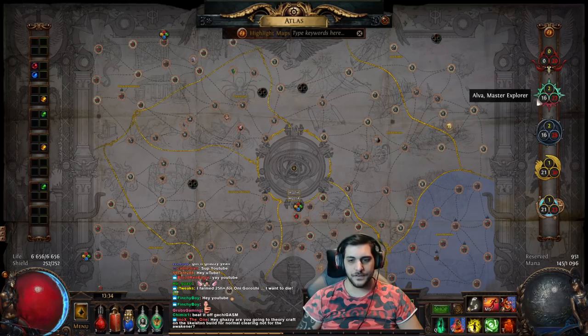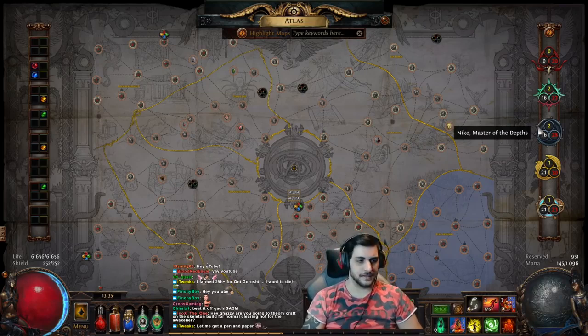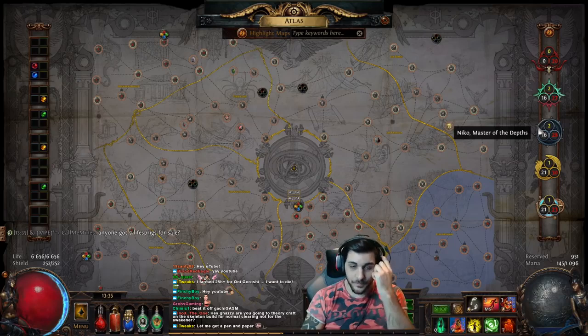The area level of the temple is basically an average of the levels that you do the quest inside. So the higher tiers, the higher level the actual map will be, giving you better rewards as you progress into the higher area levels of the temple. Niko is pretty self-explanatory — basically you do these to get the sulfite which you then use to delve, and you just want to get that high cap of sulfite so you can get a lot before going into delving, then go back out to mapping and rinse and repeat.